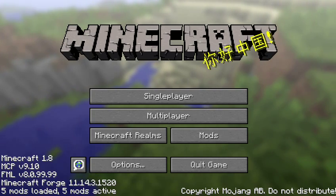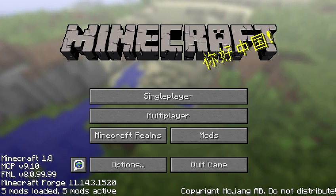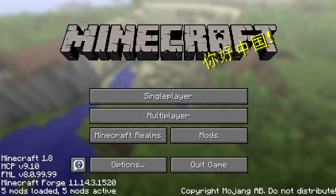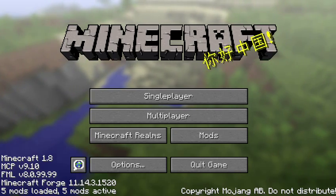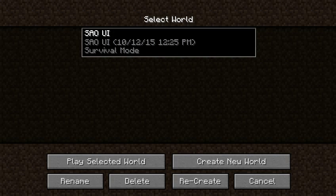Very funny that there's Japanese letters on the screen right now. Basically, it puts the UI, or user interface, from Sword Art Online into Minecraft. And they did a fabulous job, if you ask me.